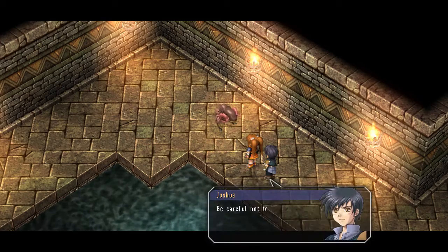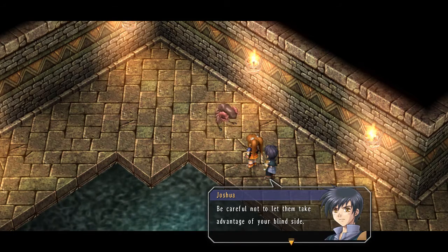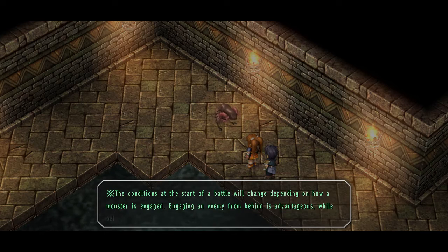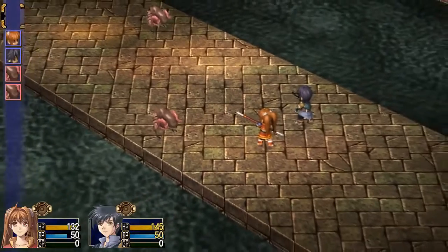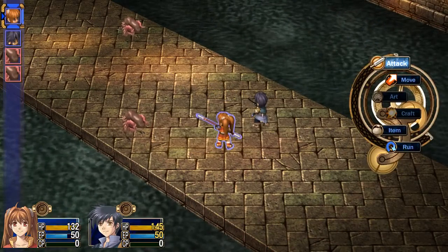E.P. does not look like a monster at 12 o'clock. Be careful not to let them take advantage of your blind side. E.P. cannot be seen from far away. Conditions to start the battle will change depending on how a monster is engaged. Attacking from behind is advantageous; being attacked from behind is bad. Yes, that is useful.